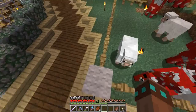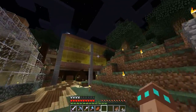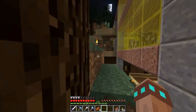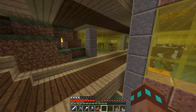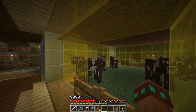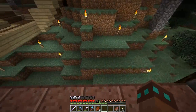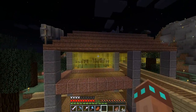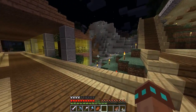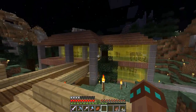I can't even remember where I saw the idea of putting fencing with carpeting on top to jump up. This cow farm layout — having an eight by eight with eight cows in each pen and then feeding them — I've never seen anybody do it this way. Having eight cows in each pen, eight pens each — that's 64 cows. Just bring along a stack of wheat, feed them all, get 32 babies, and then kill 32 cows. So there's always 64 cows in the pen.